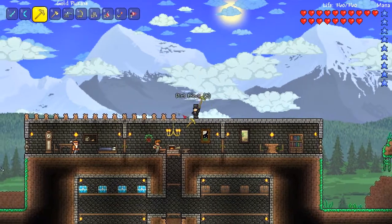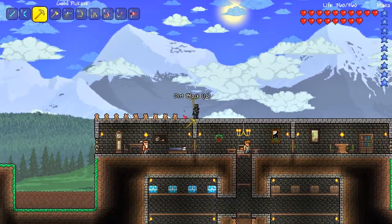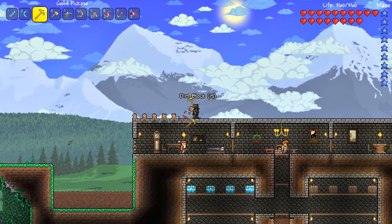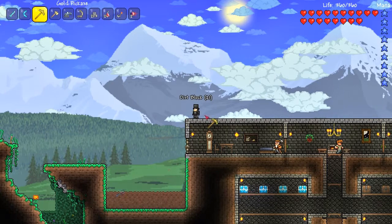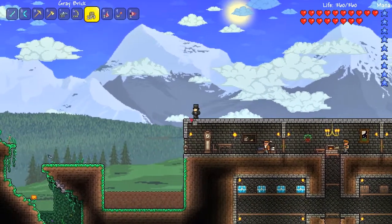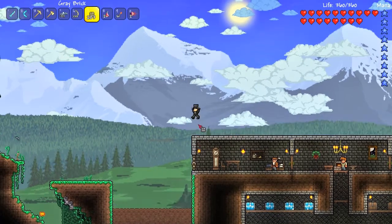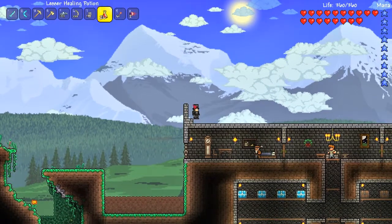I remember last time we were building the elevator. I need... what are those things called? Where you land safely from a very large height. I don't want to die. It's basically what I'm trying to get at. God, this is horrible. It's like I'm picking up the game for the first time.